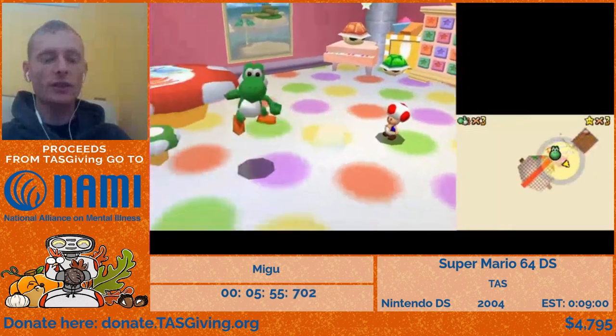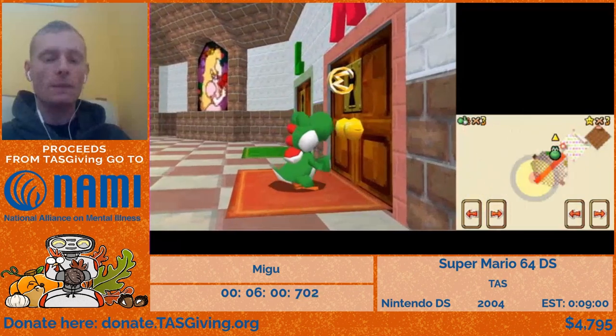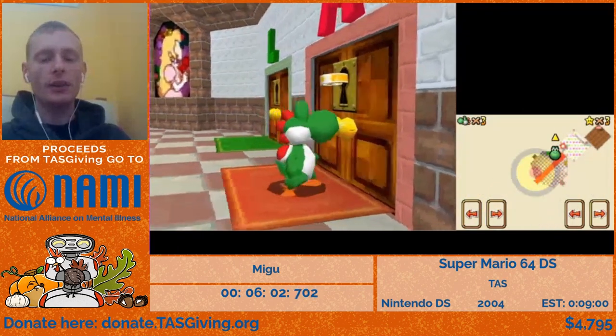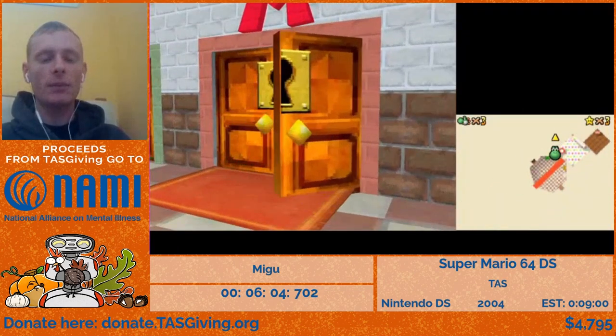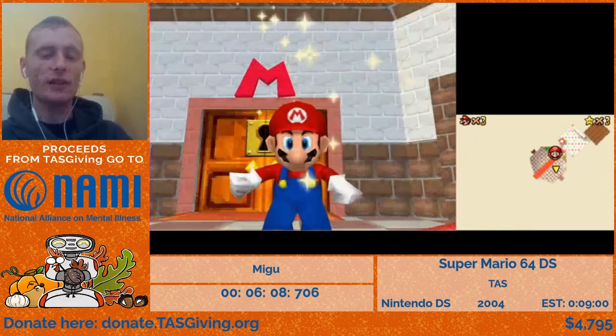Now we're talking to Toad to unlock rabbits. Rabbits will be necessary for doing a skip later on. And finally, we can unlock Mario. It's necessary to unlock some character that can throw Bowser to beat the game. Mario is by far the fastest one to get.